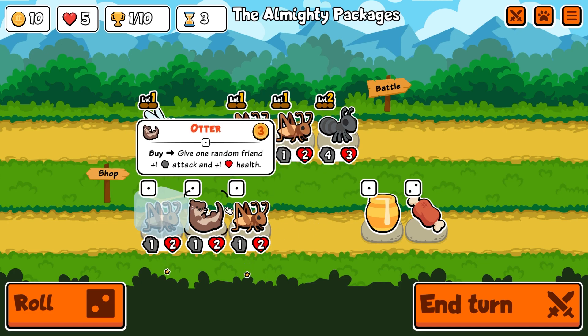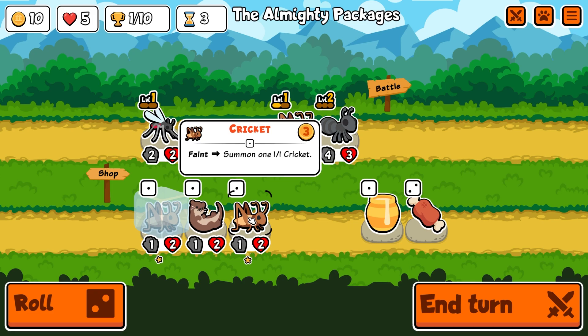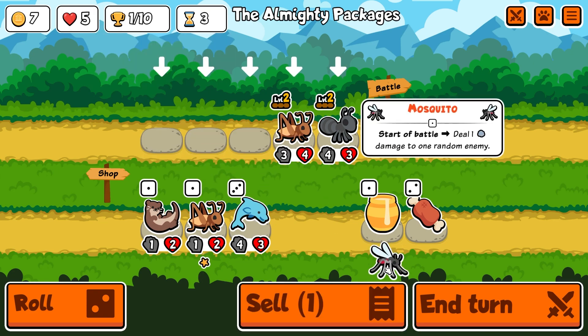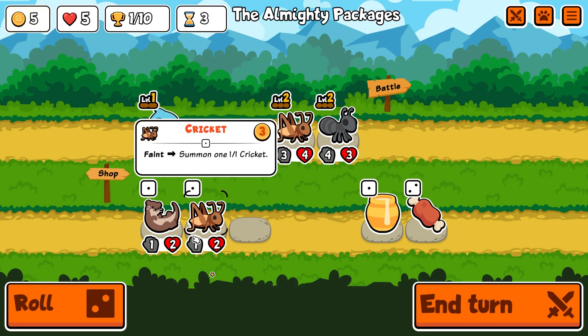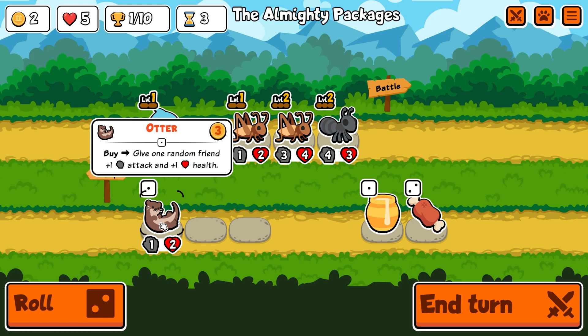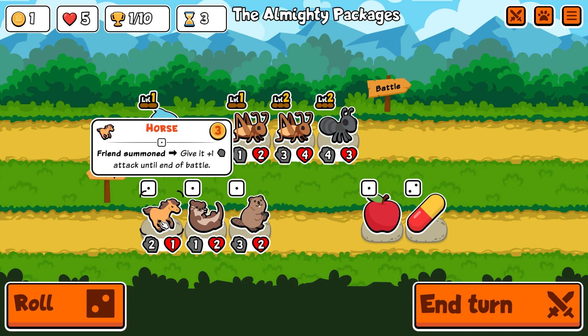We've unlocked tier two, which is good. We got two more crickets here. So I'm actually going to bring this one to level one, bring this one up to level two. We got ourselves a dolphin. A dolphin is a great thing to swap out a mosquito with. So I'm going to go ahead and sell the mosquito, grab myself a dolphin, and then also get another cricket in here. So now I've got a level two cricket and a level one cricket.